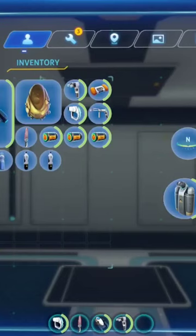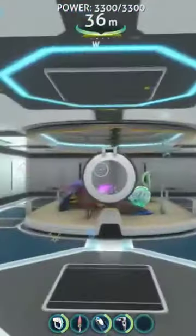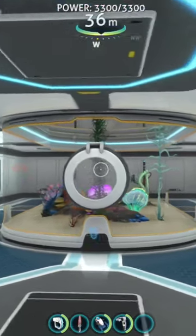You might have noticed while playing Subnautica that you've seen eggs laying around. The way you get those to hatch is you just put them in an alien containment. You can find the alien containment blueprint in either a data box or at the Degasi base at the Deep Grand Reef.